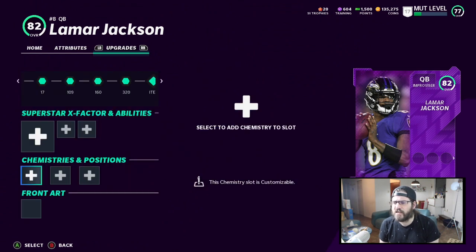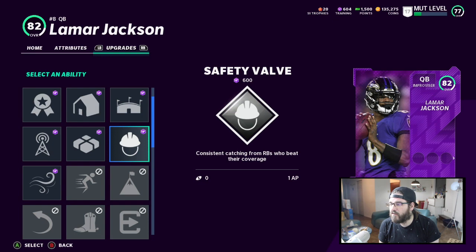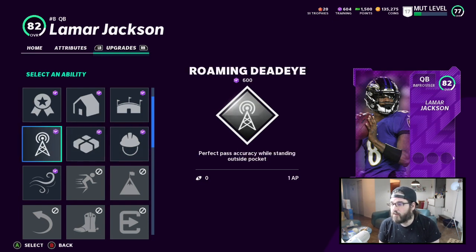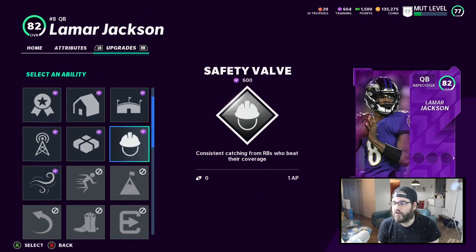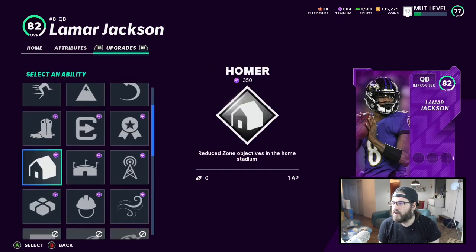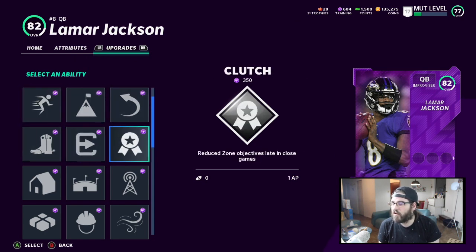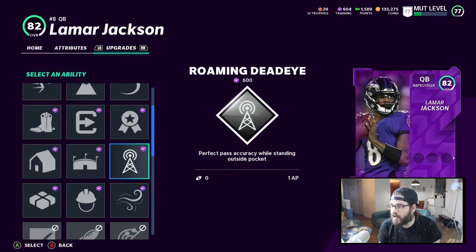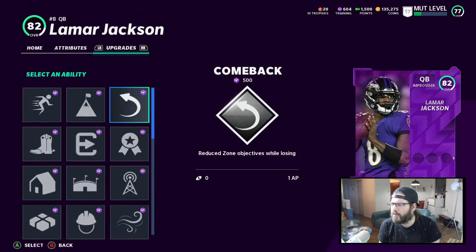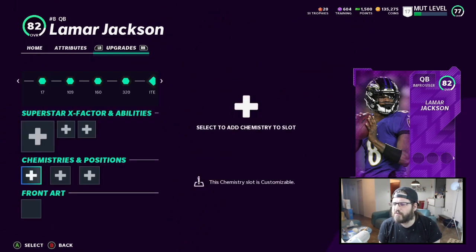I wonder if they've changed that since last year. The early abilities open to him here — we see Clutch, Homer, Indoor, Safety Valve, Gift Wrapped, Roaming Deadeye, and Second Wind. Punish strength — Hammett has a chance to replenish — that's a pretty nice new one. Looking at the second slot: Quick Draw gives faster throwing animations under pressure, which is kind of good. Gutsy Scrambler, Come Back, Agile Extender. I think Quick Draw and Second Wind seem the way to go, but I don't have enough with only 600 training for both, so I'll probably wait before I do that, especially once I get the chemistries in there too.